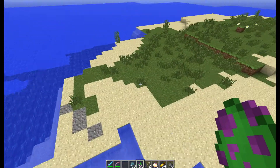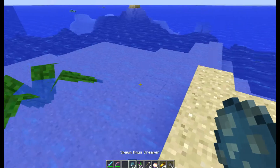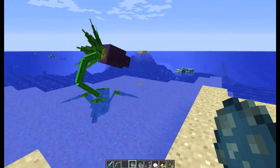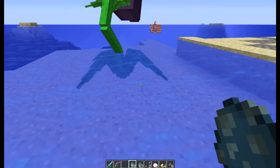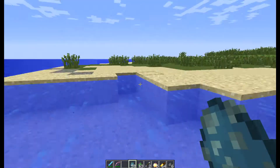Now that we're all the way over here, I'm gonna spawn in a Foliath. He will attack a creeper. Will the creeper fight back? No, the creeper fish does not fight back.